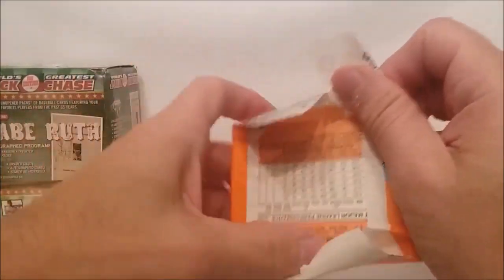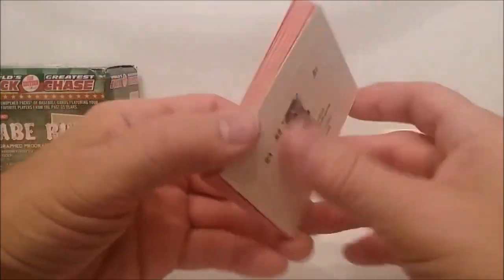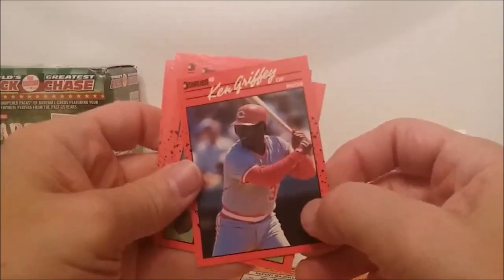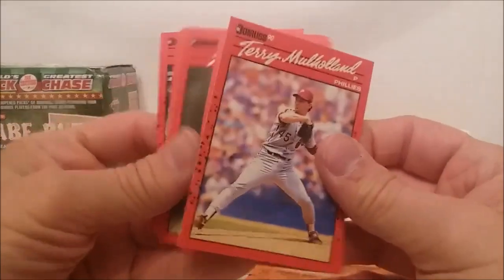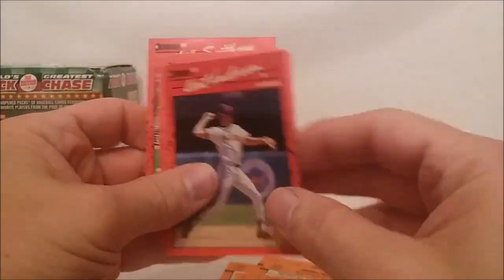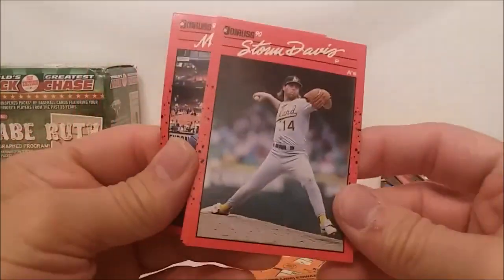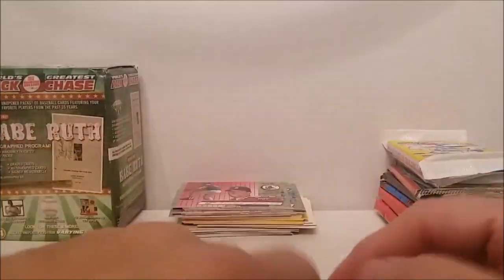There's this pack here and the other pack. We had the 1990 Donruss - we did get a couple of Ken Griffey Juniors - but there's a Griffey and it's not the right Ken Griffey this time, it's dad. Santiago, Dupino, Kutzler, King Anderson, Dwyer, Storm Davis, and these three guys.